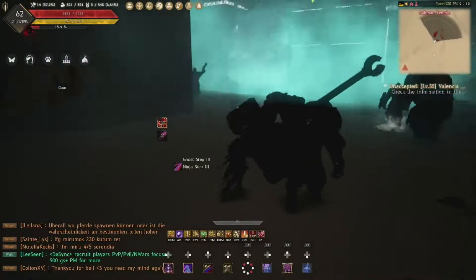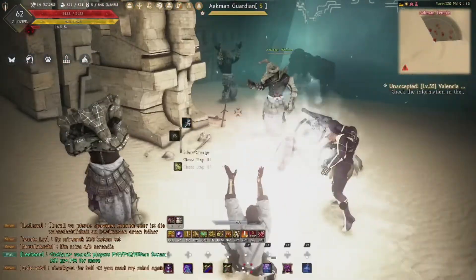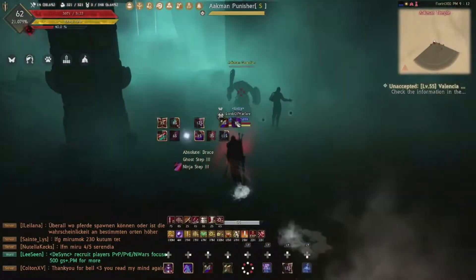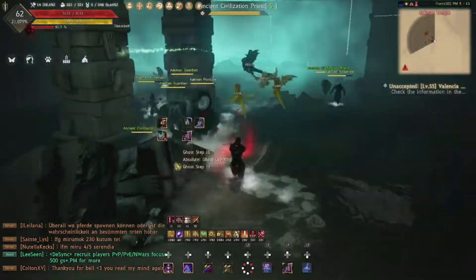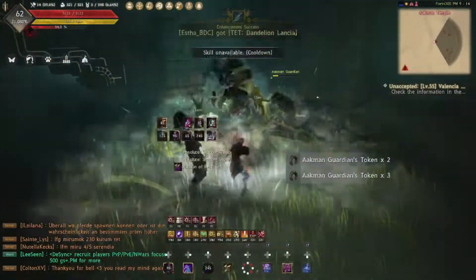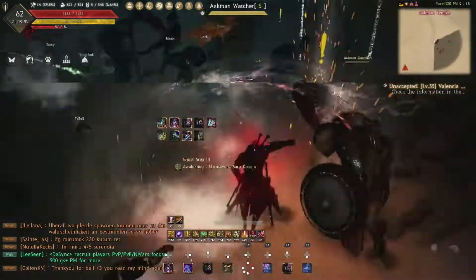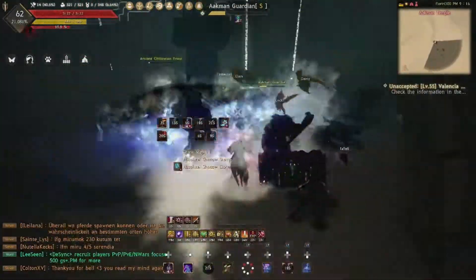For room 11, as you enter grab all the mobs you can on the right-hand side of the entrance and take them to the left corner where the totem is and clear them all out. Once done, grab any stragglers left over to the opposite entrance corner and clear them out with the rest of the mobs and the guardian. Then go into the raised section and clear all the mobs there. When those are cleared, that is the room — go back to the beginning and rinse and repeat.